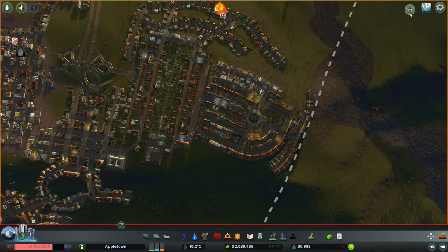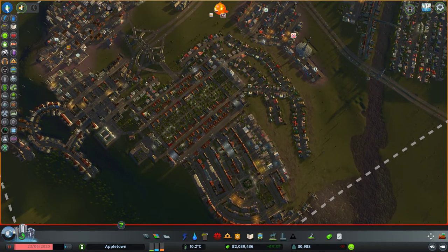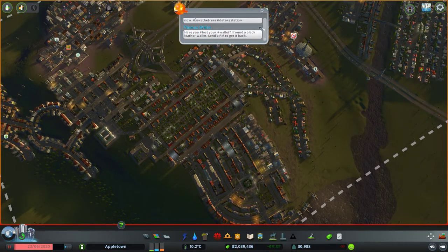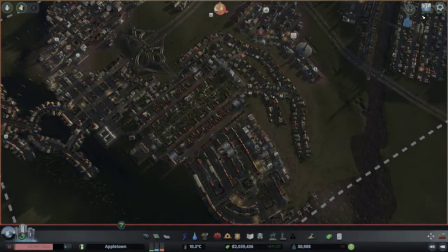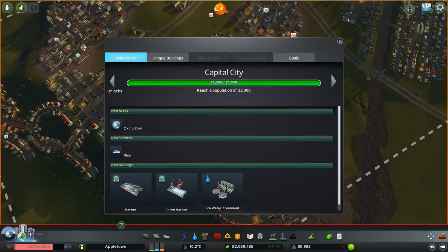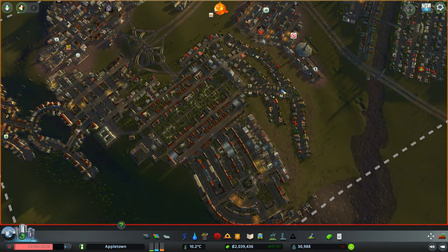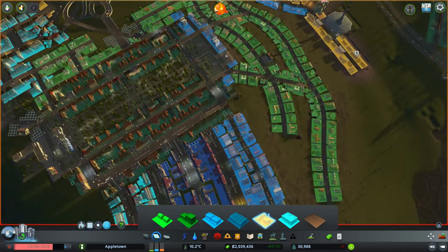I believe the scenario goal is 85% traffic flow. Let me check - I don't usually look at the chirper. Okay, so we need a population of 35,000 and only 82% flow. Should we just finish the scenario just for the fun of it?